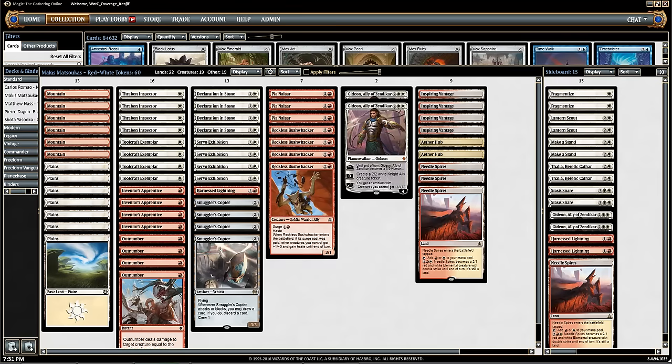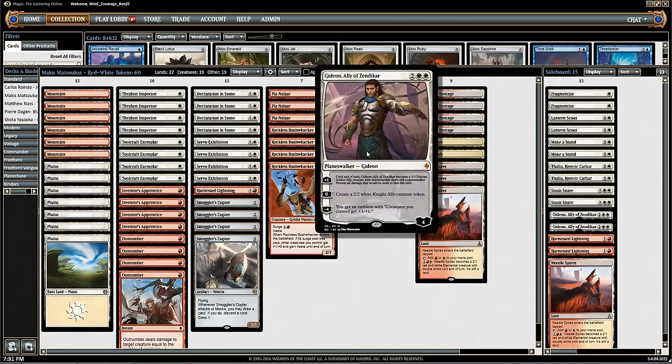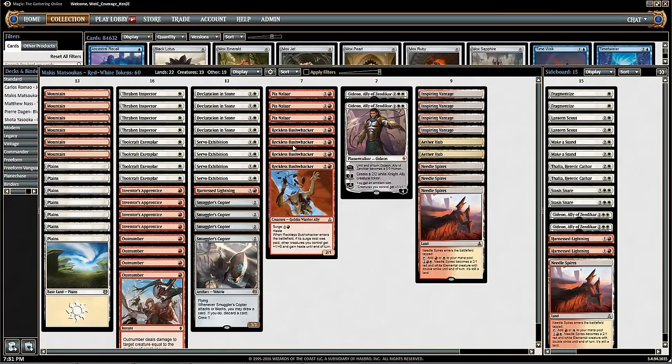For our next deck of the Pro Tour Gauntlet, we have Makis Matsuka's Red-White Tokens list. Only running 22 lands, this deck runs very, very fast — aggressive creatures that can be pumped by not only Gideon, Ally of Zendikar, but Reckless Bushwhacker as well. Let's see what this deck can do.